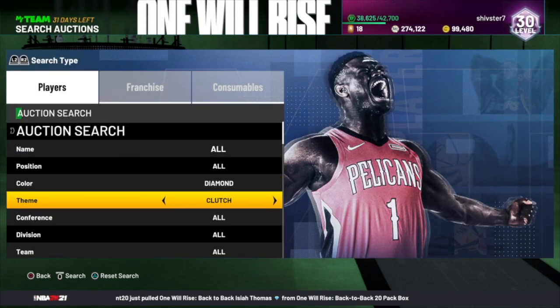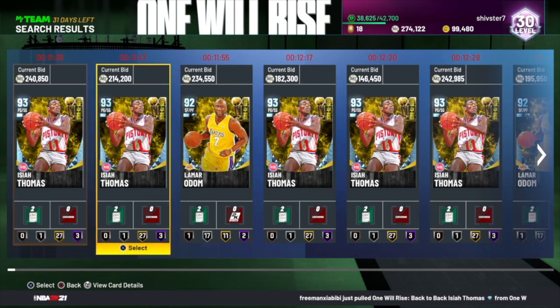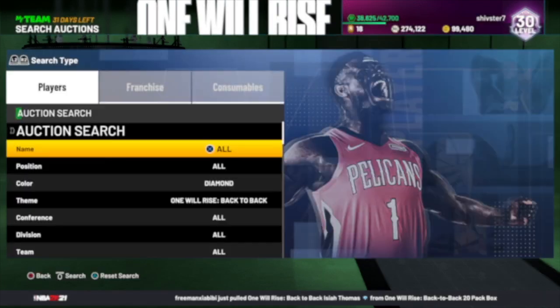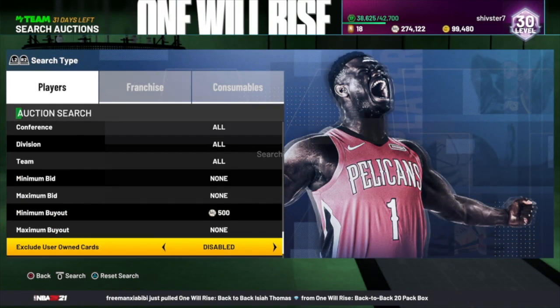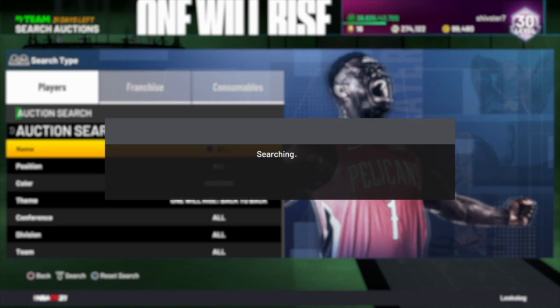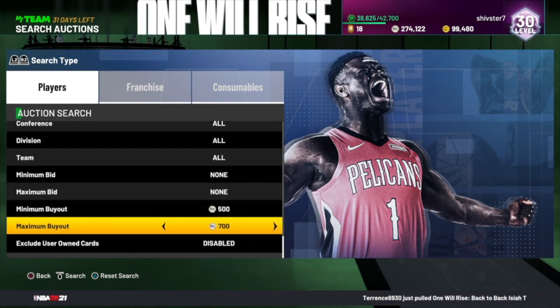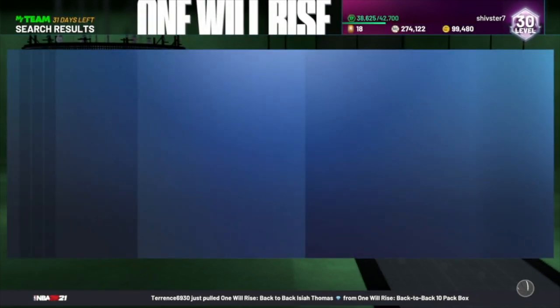If you strictly want to snipe Isaiah Thomas and Lamar Odom, go diamond then just go One Will Rise back to back. Isaiah Thomas and Lamar Odom are like over 200K right now — these are the first cards that were pulled and put on the auction house. Going minimum about 500, literally nothing is popping up, so they're both over 100K right now. Right when cards come out, their prices are a little bit higher than what they'll level out to. So maybe just try to get them under 90K. Maybe put your maximum buyout at 90K to make it a little bit easier, and just keep refreshing right there.